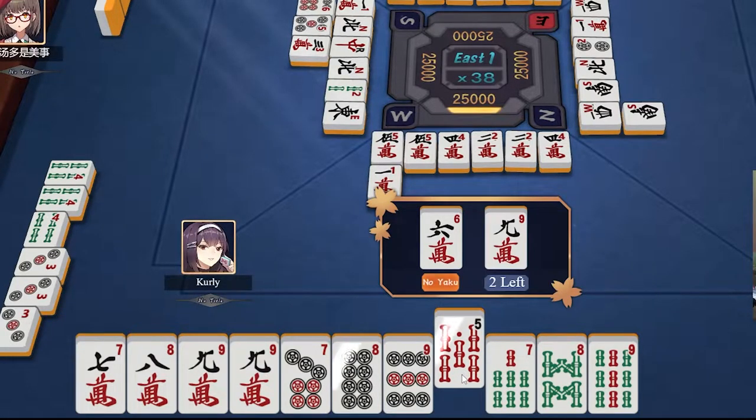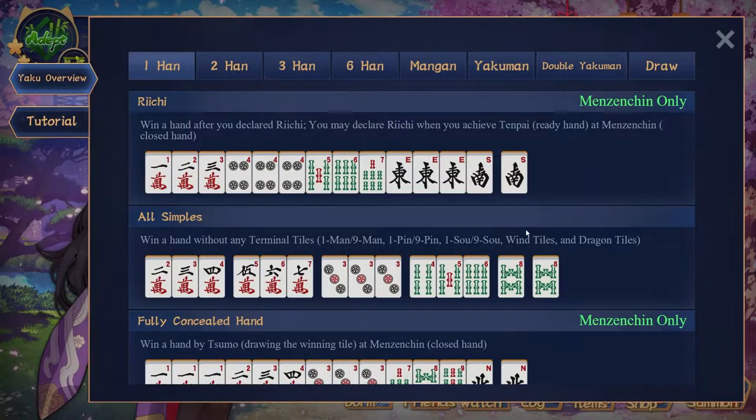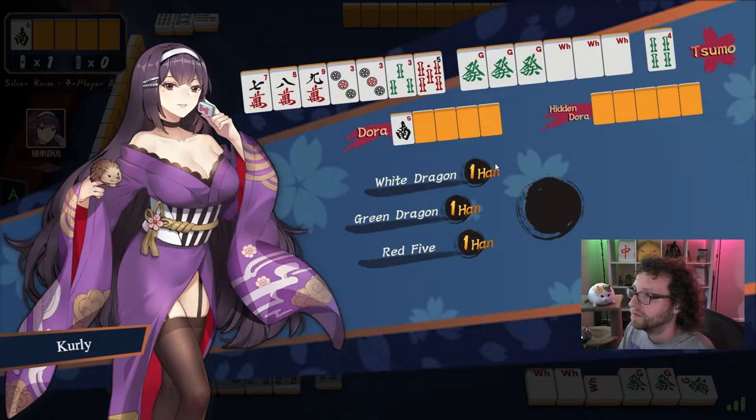In addition, your winning hand composition must also have a yaku, which is a specific pattern of tiles. There are dozens of yakus, each one worth different points, or han, and the more combinations of han your winning hand has, the more points it's worth.